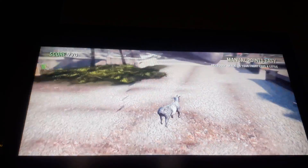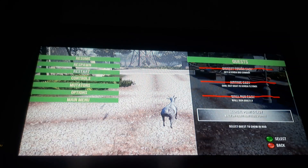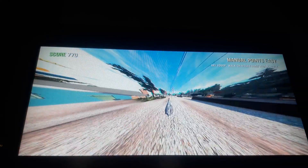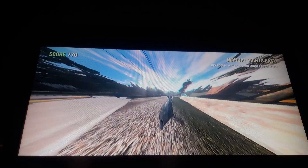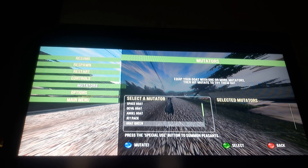This is double jump. See, this is a regular jump, this is double jump. This is VR mutator — lets you get double points.